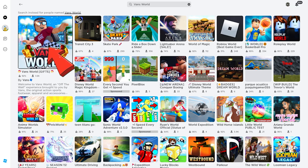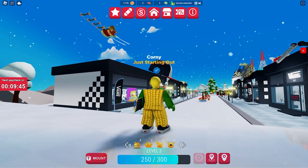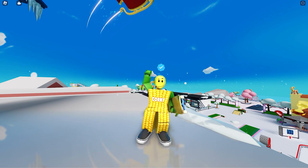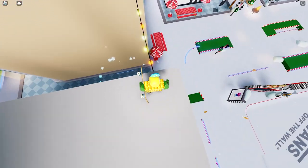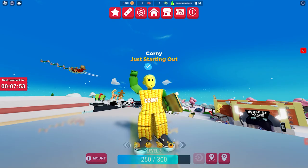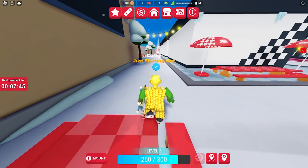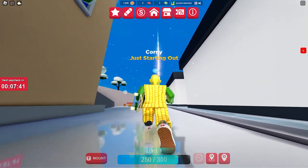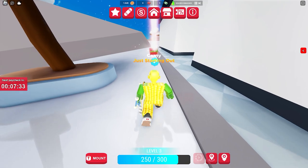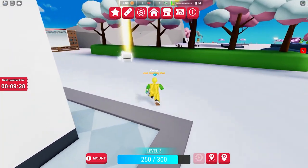This game has a new UGC item event for the Christmas season — three new items that you can get. All you need to do is wait for Santa to drop the items. Santa drops one item every 10 minutes on a public server, and only one player can claim it. In my case, I created my own private server where Santa drops each item every five minutes. The gift lights up after it's dropped so it's not hard to find. Here's the next gift — and I just got the third gift!